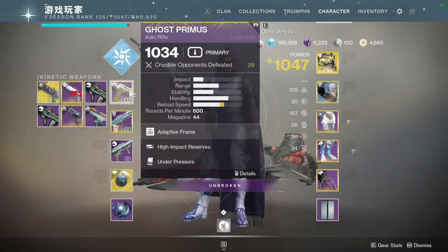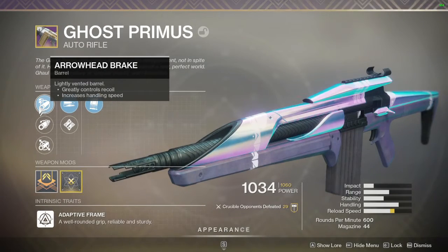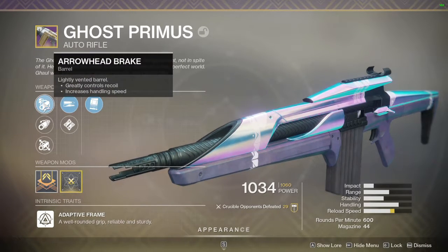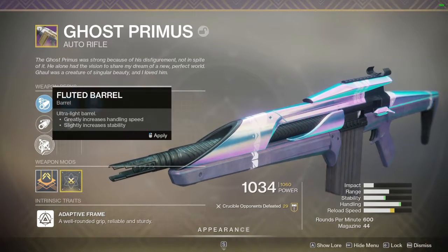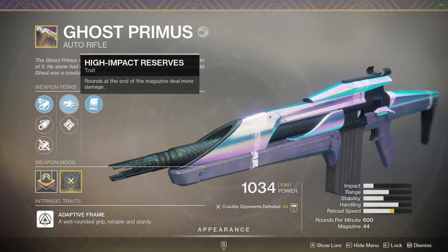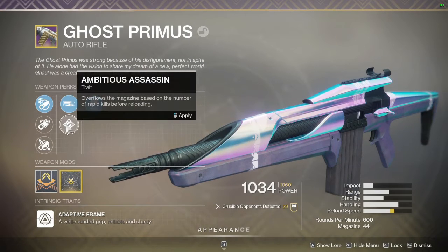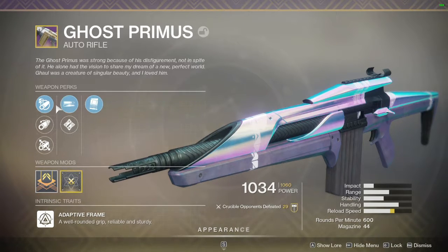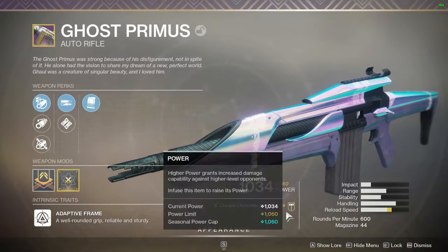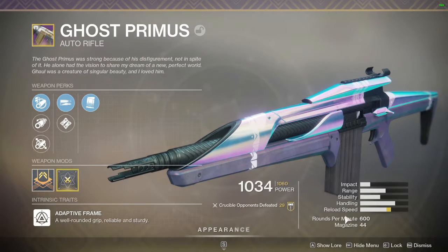Ghost Primus is a year one auto rifle from Leviathan. It has Arrowhead Brake or extra rifling and Fluted Barrel. I think Arrowhead Brake is the best. You can pick between High-Impact Reserves or Ambitious Assassin — High-Impact Reserves are better. And then you have Under Pressure. This is a 600 RPM auto rifle.